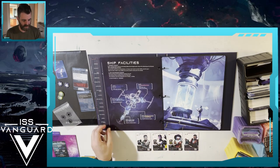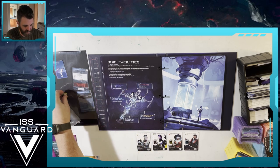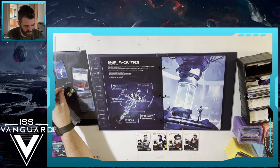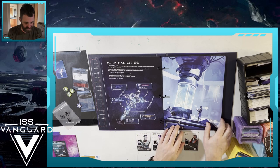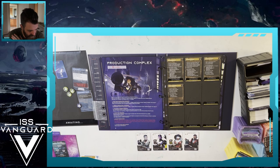Ship facilities: spend one command point to choose one of the ship facilities from the diagram and go to the indicated page of the ship book. After resolving that page, return here. Once you've used all your command tokens or no longer want to activate facilities, proceed to step two. The add-on facility is not available yet. We wanted production and barracks, so let's spend one command point and go to production first - that's page 12.